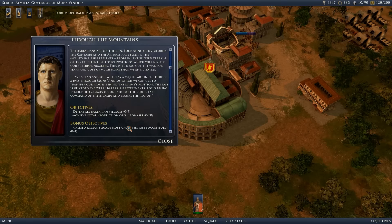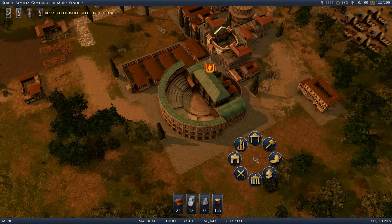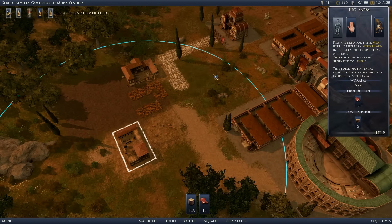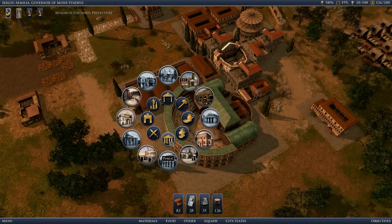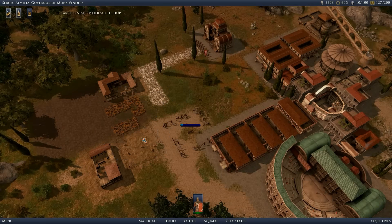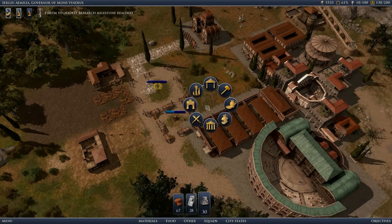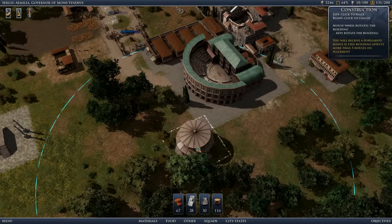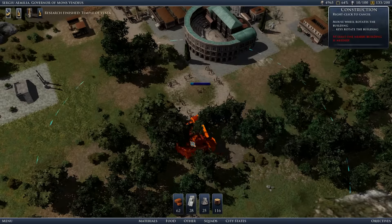The objectives are simple guys: defeat all barbarian villages, and produce iron - a lot of it. Did you know that if you have three temples, three temples of Saturn, you get a little bonus? So let's get that bonus.